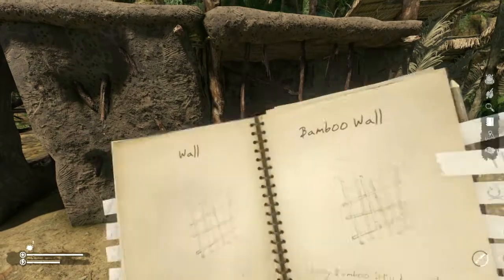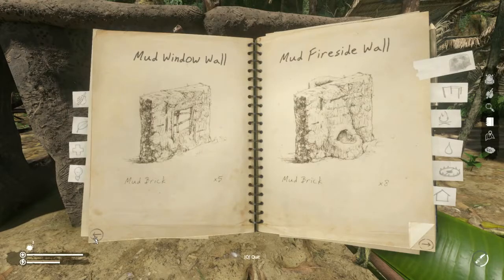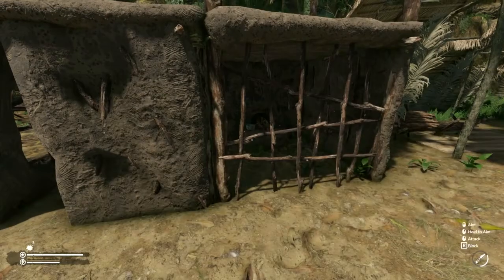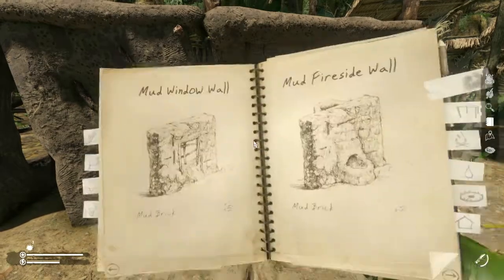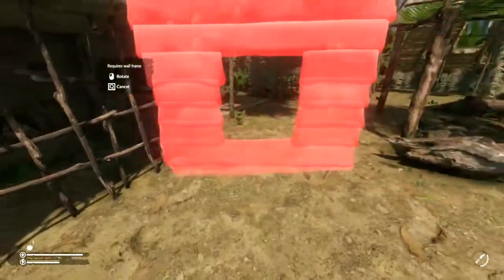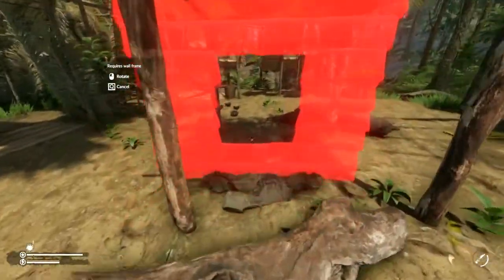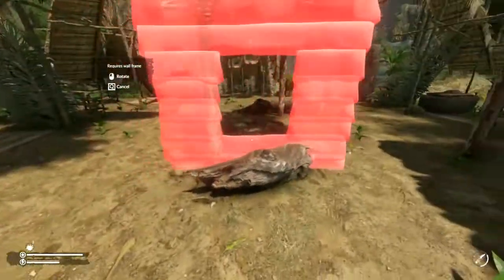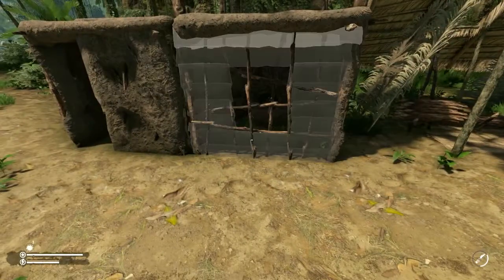Now we need to go to the notebook, go to mud, and pick the type of wall we want. I'll do another window wall — I think it looks better and lets in a little bit of light. You need to place it onto a frame wall; it won't attach by itself, and it'll say 'requires frame wall' if you don't have one.